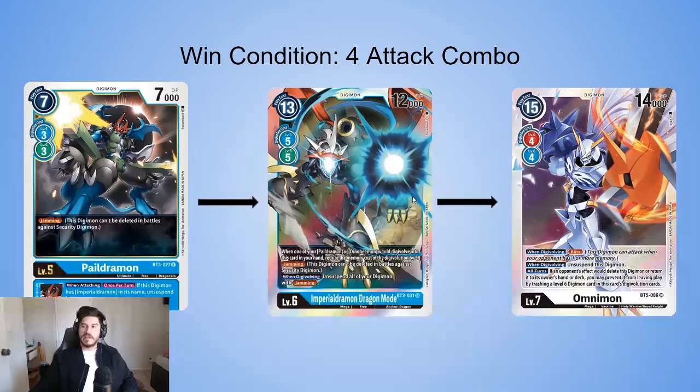Once you re-stand from digivolving, you attack with Imperialdramon again, then re-stand with the Paildramon inherited and swing again — that's your third attack. Finally, you digivolve into BT5 Omnimon and use the unsuspend and Blitz ability for the fourth attack. Omnimon also has a deletion-negation effect — if it would be deleted or returned to hand or deck by an opponent's effect, you can return a level six from your stack and negate that effect. So if you're getting in four attacks and you've swung in early, that's probably enough to finish the game.